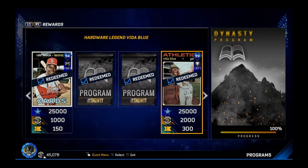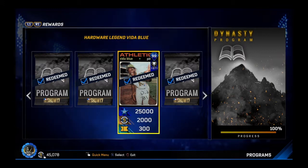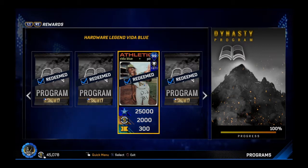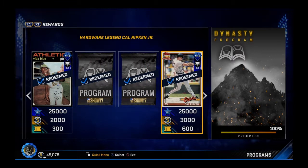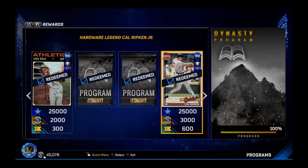So first, we started with that Blue Brock. You've got the Vita Blue. I love how they did this Dynasty program — it was so much fun to try to accomplish this, and they had some really good rewards along the way. We've got Vita Blue — this pitcher I've used him many times, he's a really good left-hander, doesn't make a lot of mistakes. Then you move on to the Cal Ripken Jr., 99 overall, hardware shortstop. In my opinion, the finest shortstop card overall in the game.